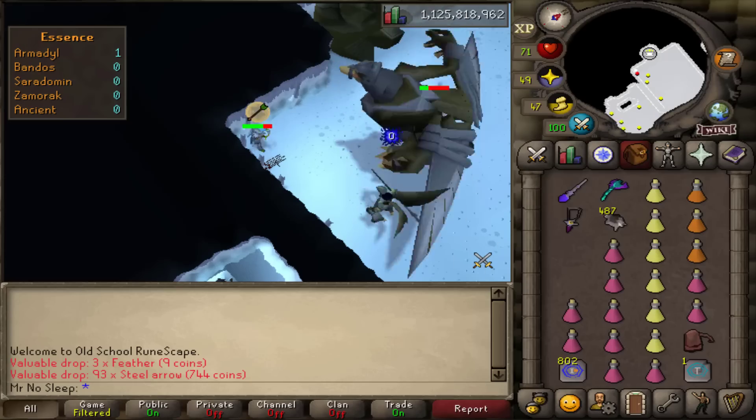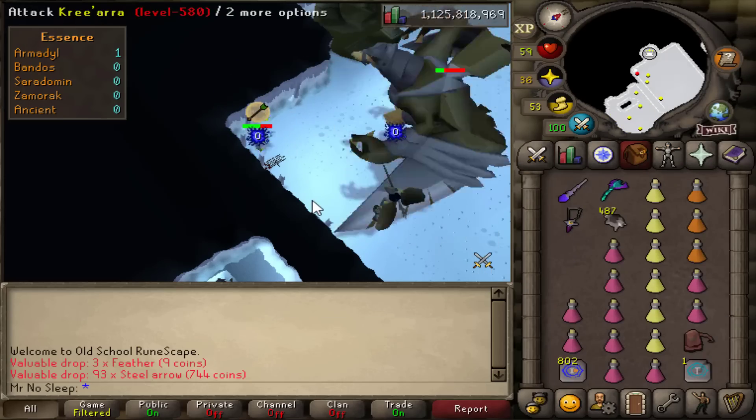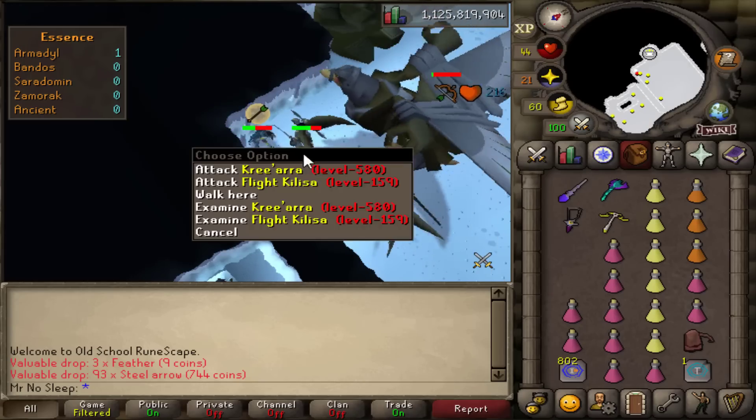I did get five ecumenical keys before I started this video and had to get another two later on, but I did not include that in the timer. What you're seeing on screen is basically how I do an Armadyl kill.